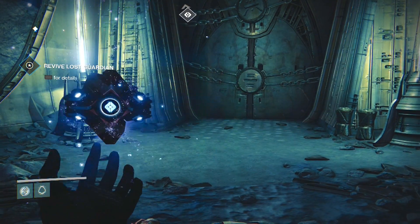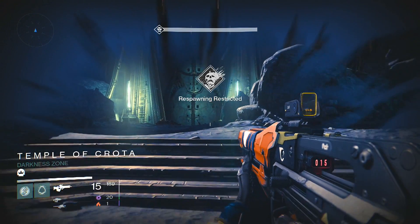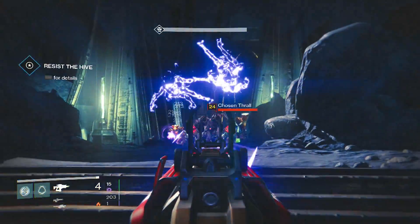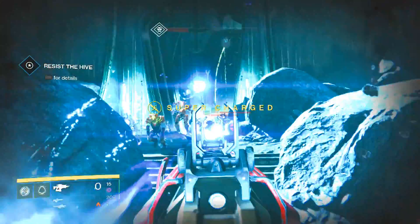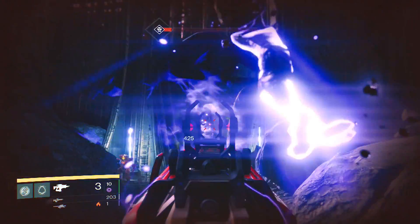Here's the guardian — we trigger a cut scene, skip that, and get right to the action. Once we open the Temple of Crota, a ton of thrall come out. We're going to line them up. I have my fusion rifle ready, and these thrall are just going to run straight at you.